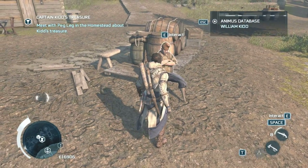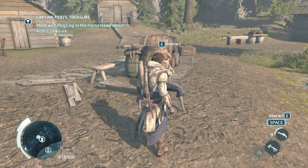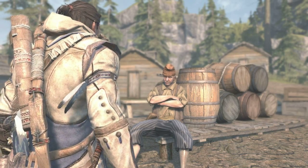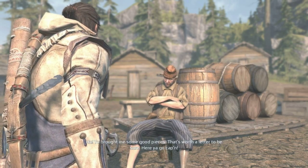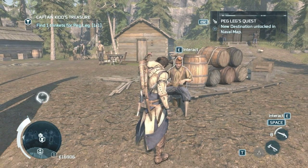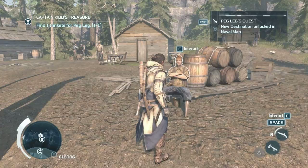I see. What are those? I have one — got that last time. The NPC says: 'You brought me some good pieces, last worth a letter to be sure. Here you go, Cap'n. I will be back for the rest.' Okay, now I have one. New destination unlocked in the Naval Map.